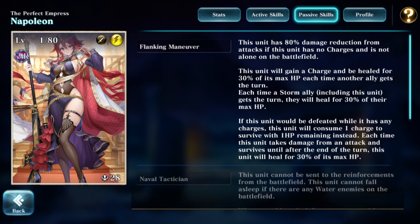Aside from the second active skill, she gains charges — and heals for 30% max HP — each time another ally takes a turn, similar to Rapunzel but with the charge mechanic on top. She's also a storm support: each time a storm ally takes a turn, they heal for 30% of their max HP, including Napoleon herself. Overall, a very decent survival and support passive.